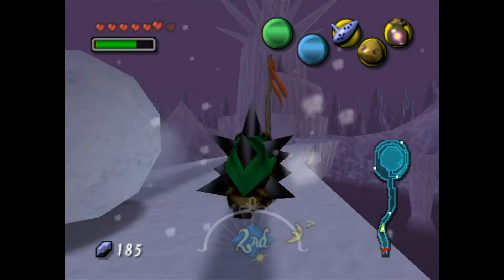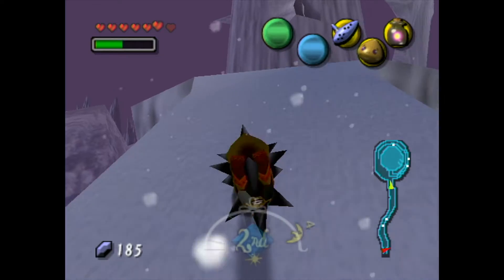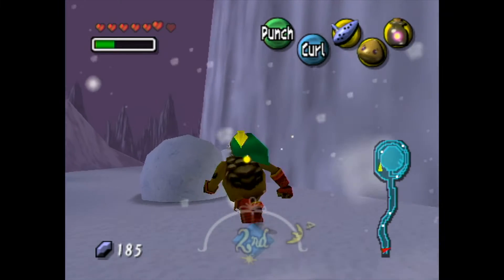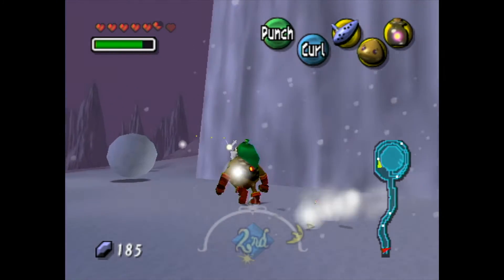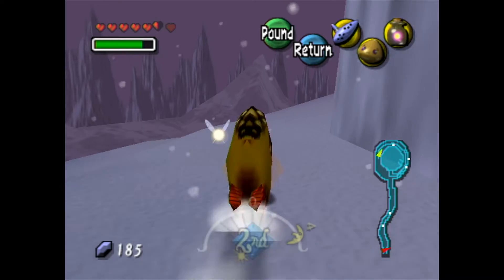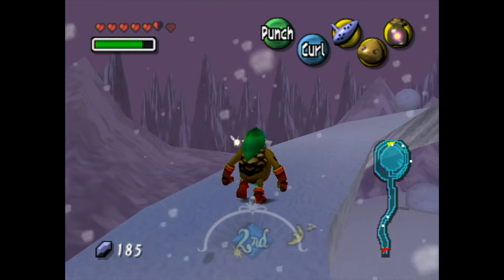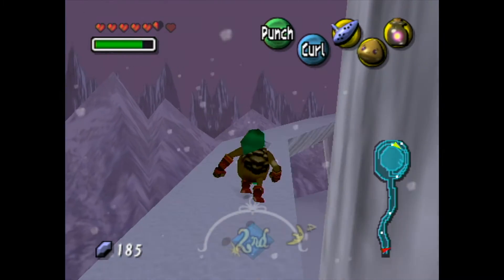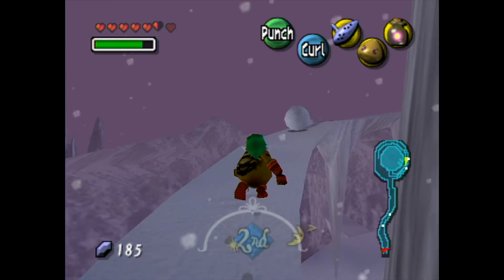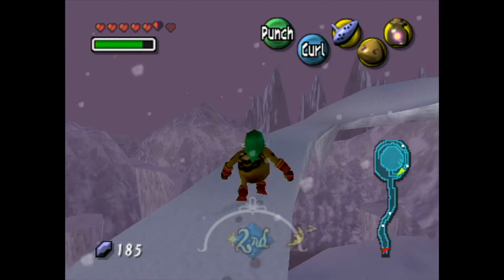To start things off, we're going to be heading towards that temple. I'm going to stop rolling right now because I don't trust myself to make it all the way up to that temple rolling — sometimes I can do it, but most of the time I just fail miserably. And of course those annoying white puff enemies keep bothering you. I don't think any of these boulders contain anything; I'm just punching them so they don't annoy me.